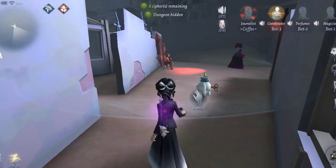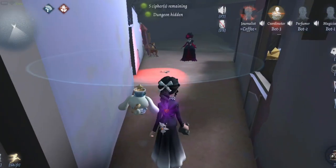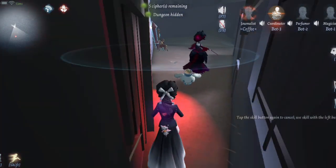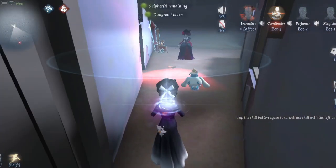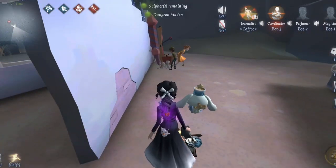One of Journalist's main deals is she's a rescuer. She has this mini Orpheus, and she can rescue a survivor with it.